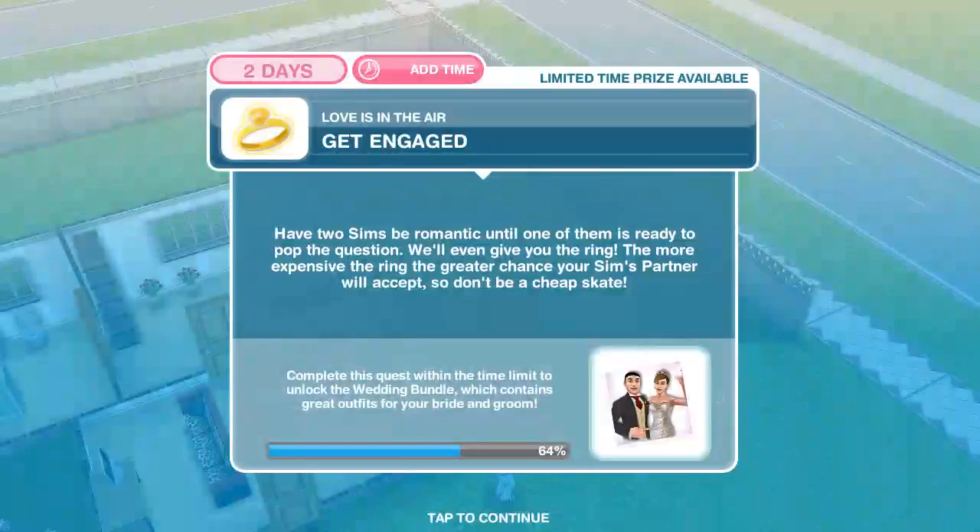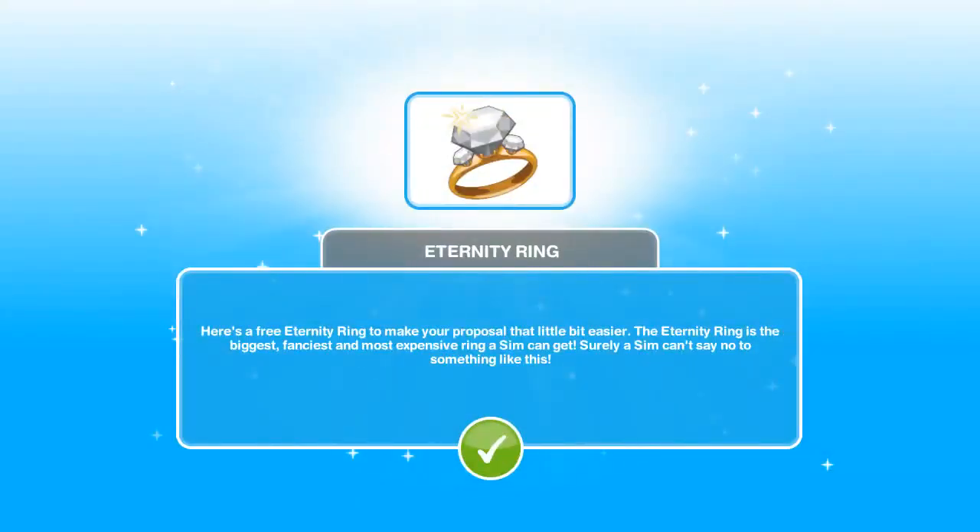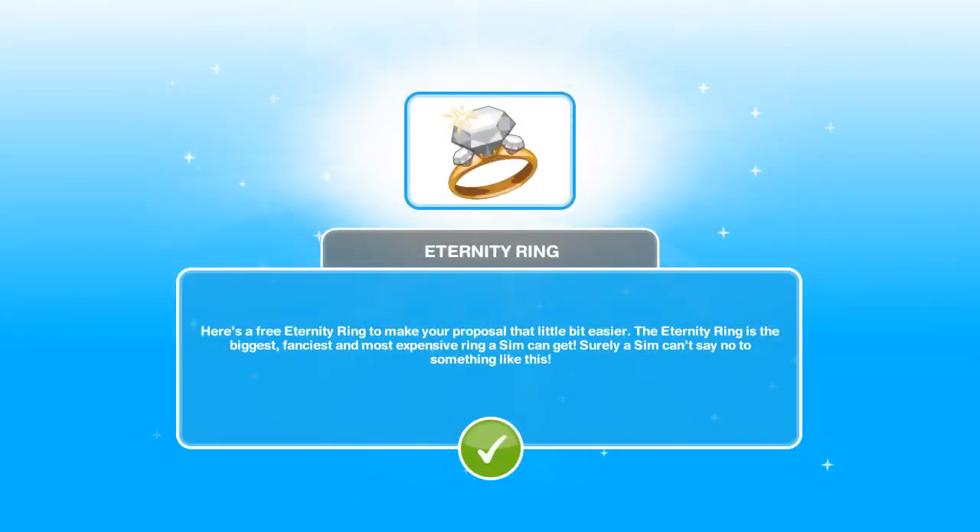Get engaged! So this is going to be it, guys. Eternity ring — here's a free eternity ring to make your proposal a little bit easier. The eternity ring is the biggest and most expensive ring the sim can get. Surely the sim can't say no to something like this.